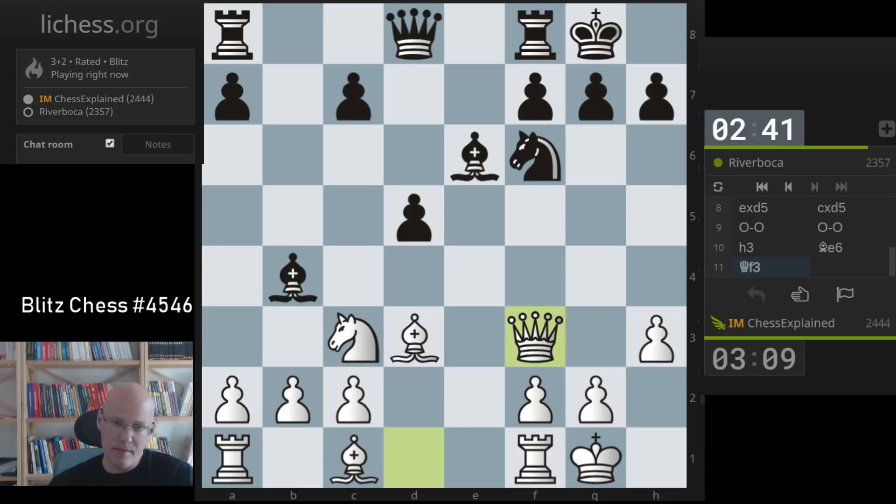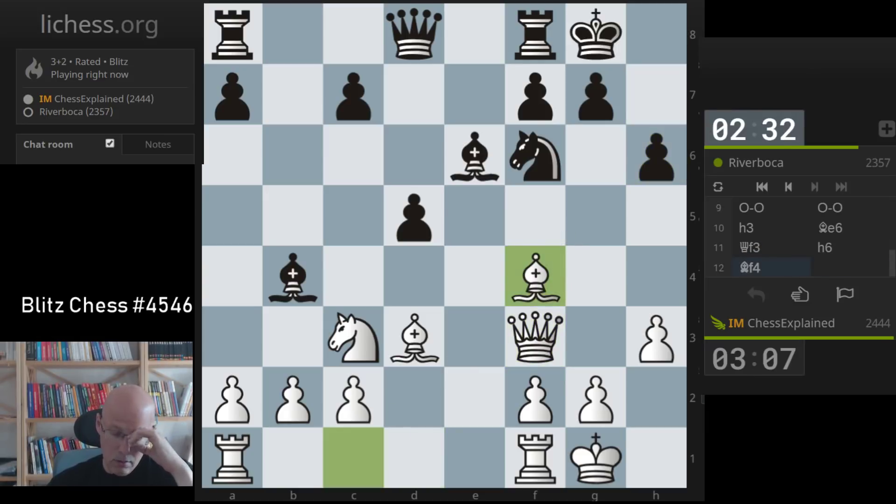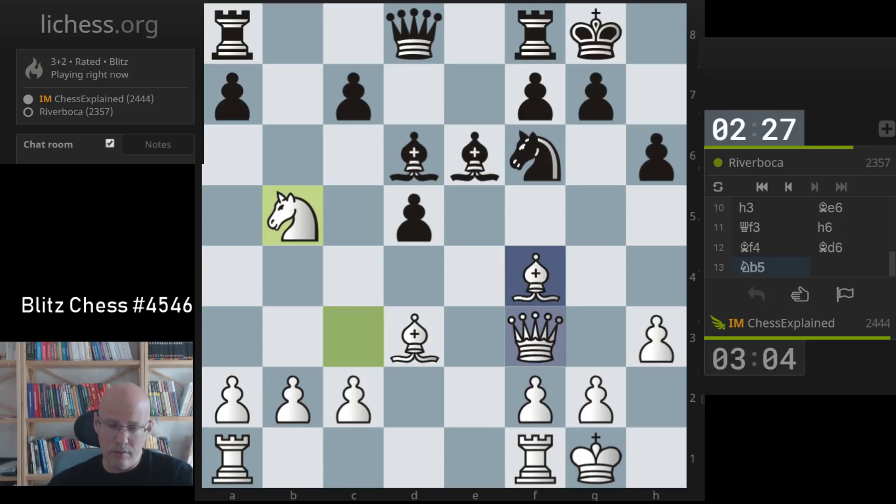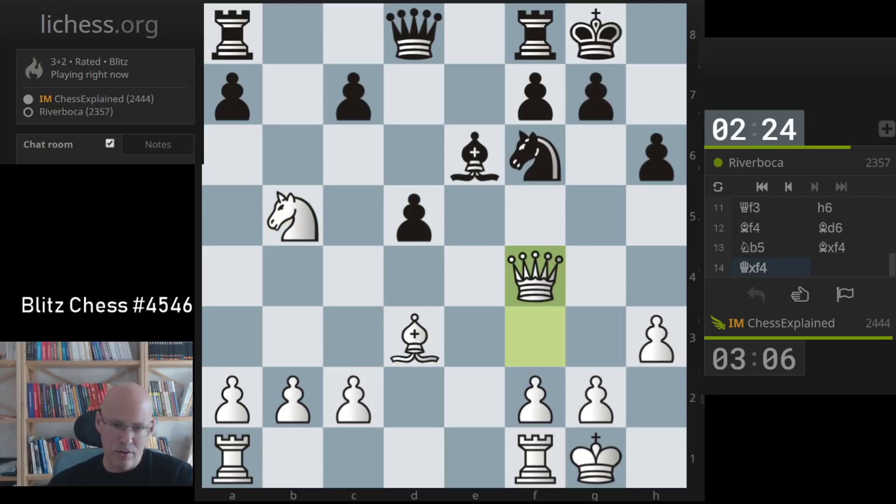Black has a couple of setups; mostly they involve c6. It's not totally necessary but oftentimes quite useful to cover d5 and give more flexibility to the pieces, so they don't need to protect d5 anymore. There are a couple of possibilities that black can play. This is something that is now possible which is not possible without c6 being played.